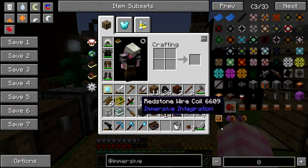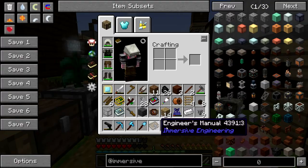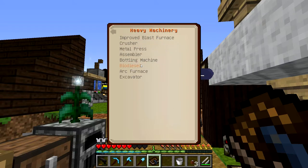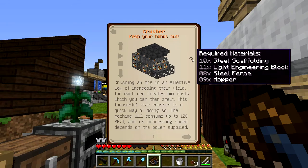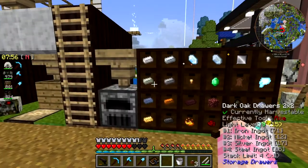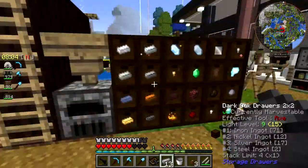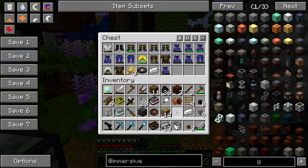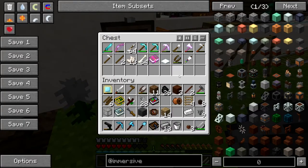So if I want to get a heavy machinery crusher, I need 10 steel scaffolds, 11 light engineering blocks, 8 steel fences, and 9 hoppers. That's a lot. It's time to produce a bunch more steel and get this crap out of my inventory.